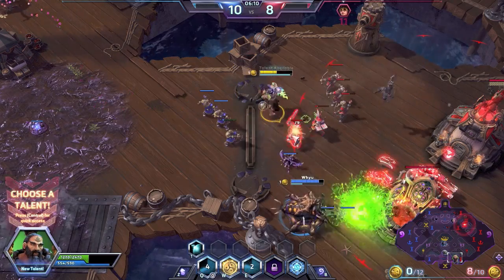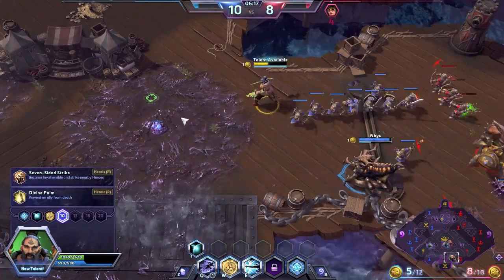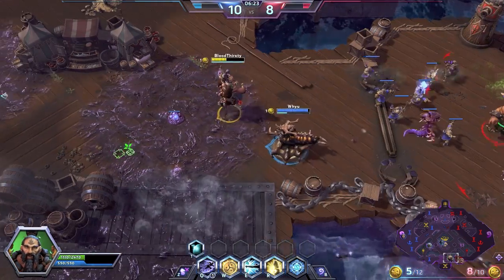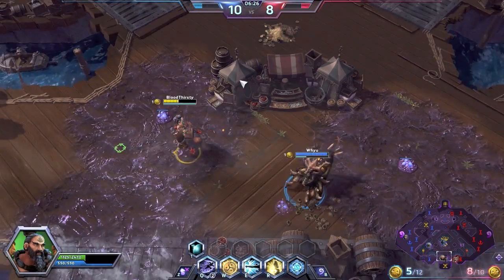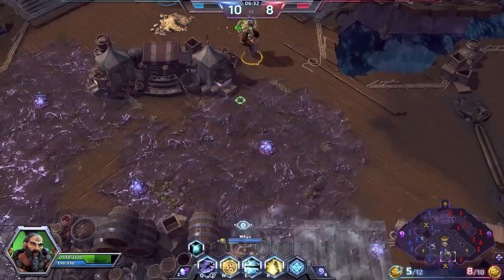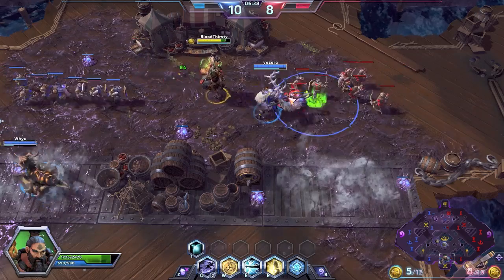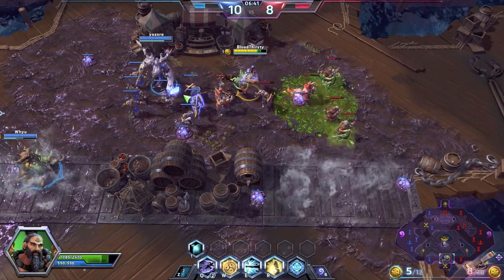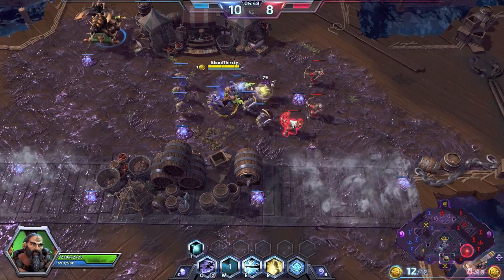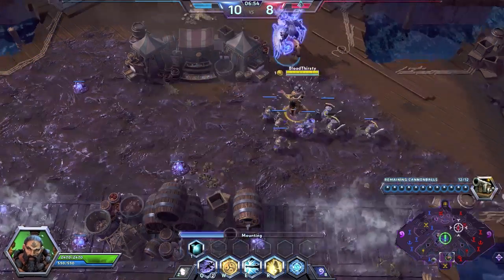We got that kill on Sergeant Hammer, Zagara picked up the coin, and we did get level 10. For our level 10 heroic ability we're going for a healing build, not much DPS — we're gonna pick up Divine Palm. Divine Palm means if an enemy is about to kill a friendly hero, you activate the ultimate on that hero, and if they die with the ultimate on them they come back to life with around 1500 health, later becoming 2000. It's like Rehgar's ultimate but in a dying form.